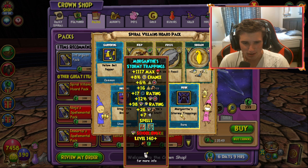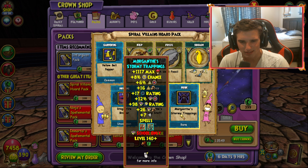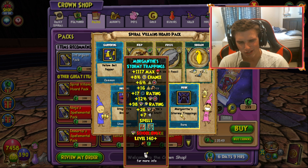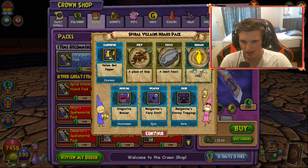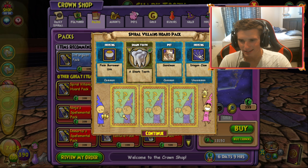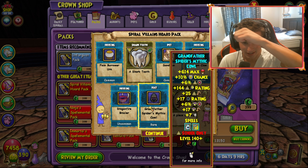We also got some stormy trapping — wait, is that the robe? I think that's the robe. That looks like the Morgant's robe, so this is for Myth and Storm. Very, very interesting. Just right off the bat it doesn't look like anything extremely crazy, but I could be wrong about that, because I do feel a little bit far removed from this game. I haven't made one of these commentary-in-the-moment type videos in a while.